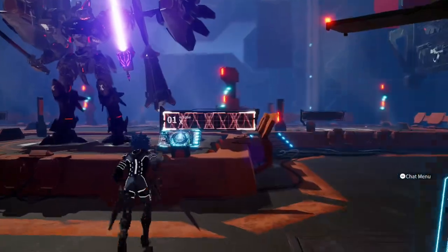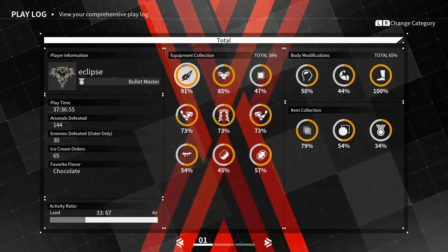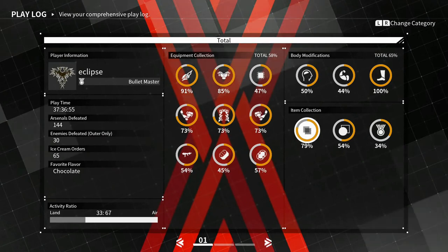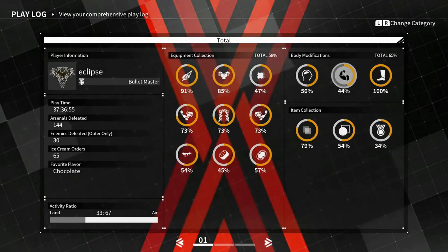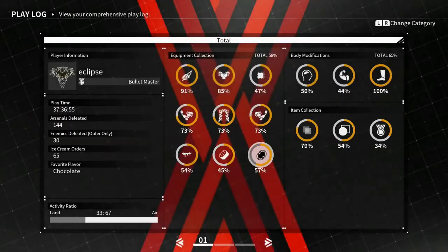If you haven't looked here, it'll show you all the percentage of things you still need to find. As you can see, I still have a lot of things to find — body modifications, item collections, these badges. I only have 50% of the weapons in the game, so I still have a lot of weapons to go.